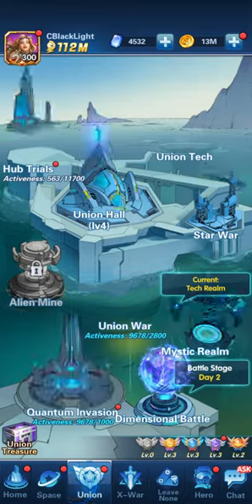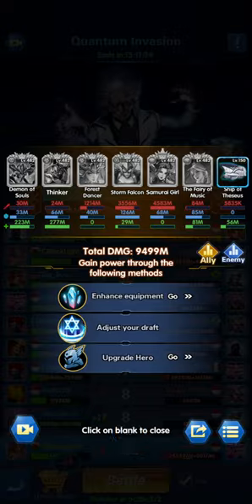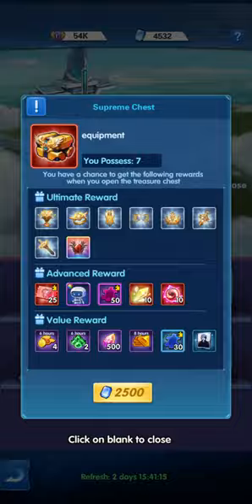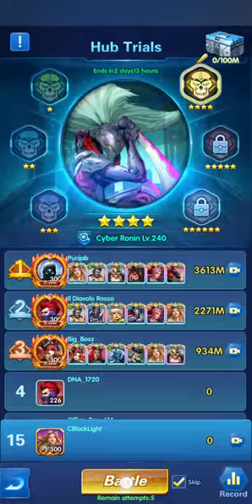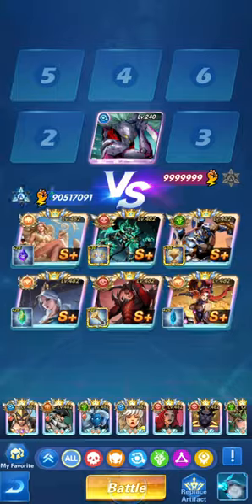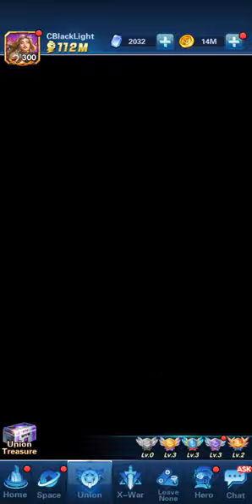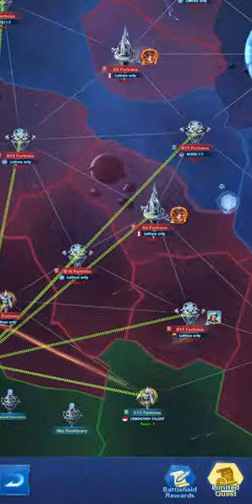Let's move into other sections of the game. Quantum invasion — we're going to do our two battles, not focusing on insanely high damage, just completing the quest. We'll also exchange for one of the supreme chests here. Then to the hub trial — we'll do a couple of battle attempts, then change the ship.